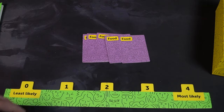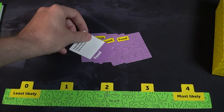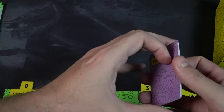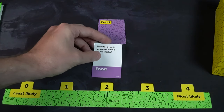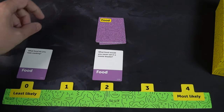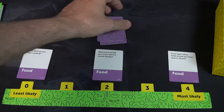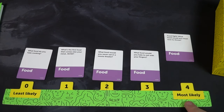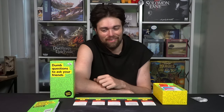Dumb Questions to Ask Your Friends is a pretty straightforward silly party game all about guessing which question your friends picked, based on their answers. There are a few hiccups — the main one being that when you reveal cards one at a time you have to commit to placing each card before seeing the next. So a question that seemed most likely at first might get bumped by a new one that seems even more likely, but once a card is placed it's locked. That's the core challenge of the game.